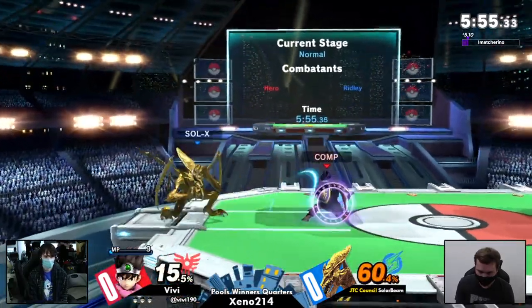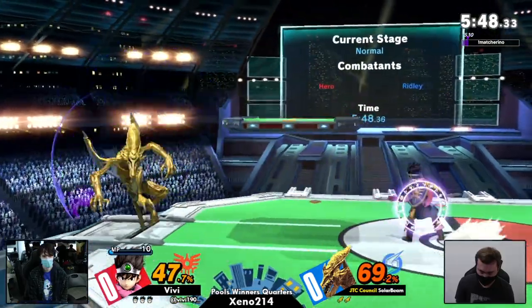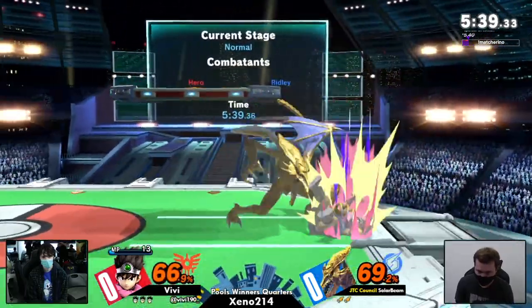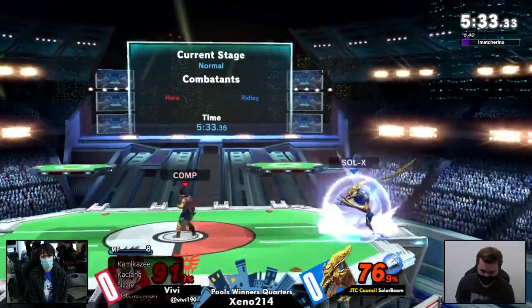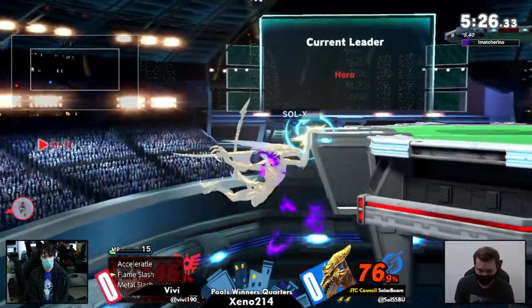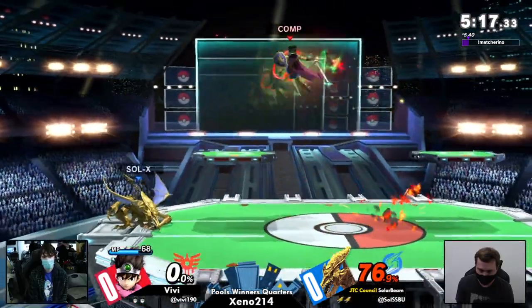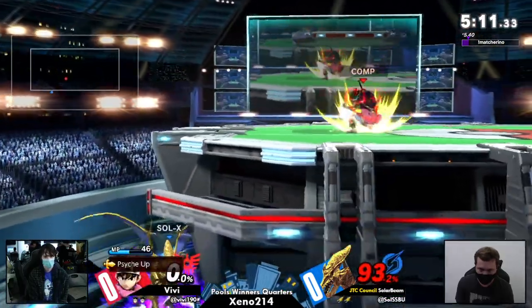We're seeing really good usage of Zapple and the side-B — really good side-B usage to stop a lot of the rolls that Solar Beam has when trying to get back to center stage. They're trying so hard to find their way in but getting instantly met with retaliation. Very nice tech coming in from BB — command grabbed, but not death yet. Good luck for Solar Beam right there, bad luck for BB as no Zoom appeared, and that was huge for Solar Beam.